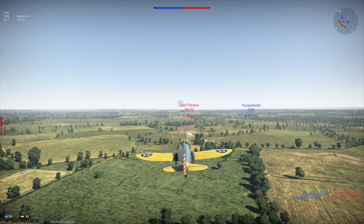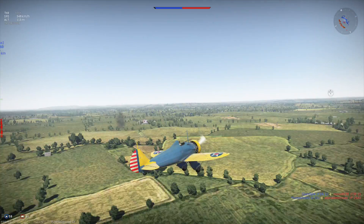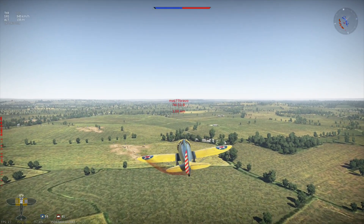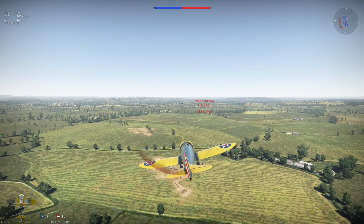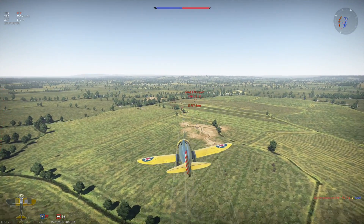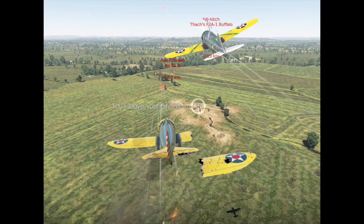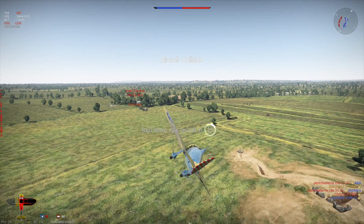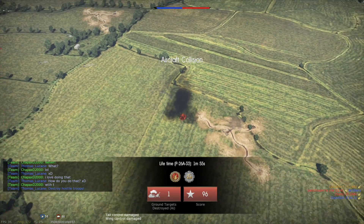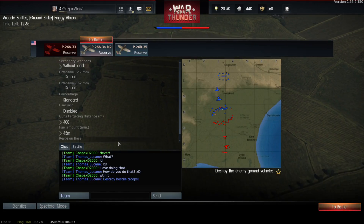I'm going to go right in for this guy — he has a He 51. I think that guy stopped tailing me; he finally gave up after he saw my skill. Somebody else is tailing me now. My wings are badly damaged — if you look at the bottom left, you can find a damage indicator. I'm about to go down. But at least I got some ground units.